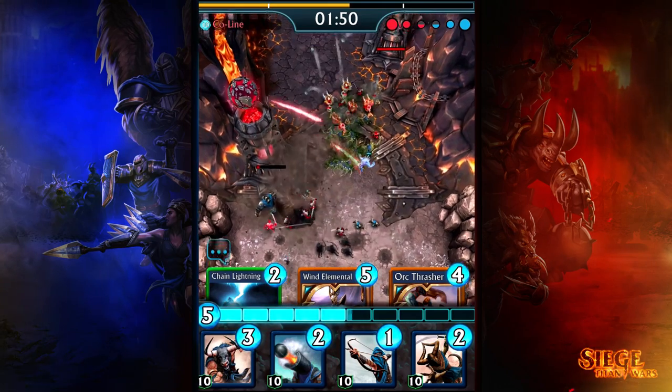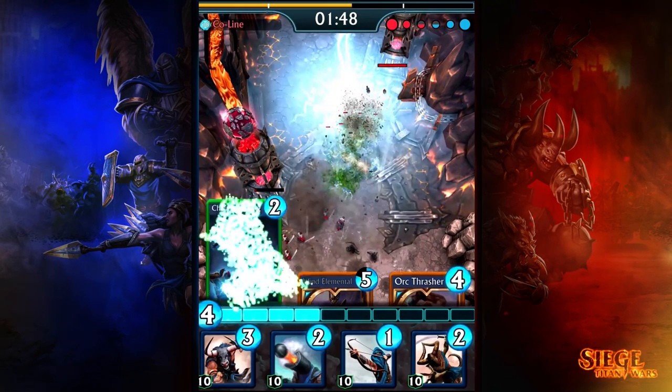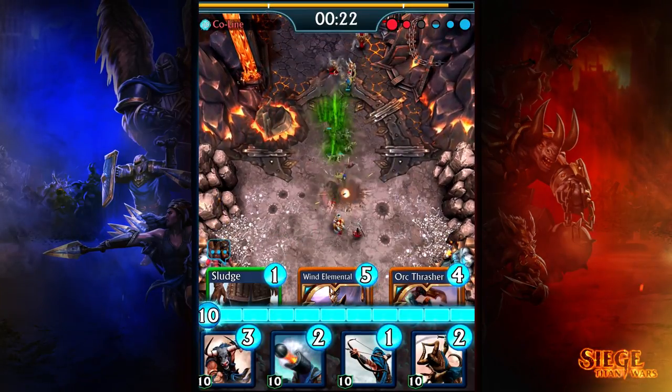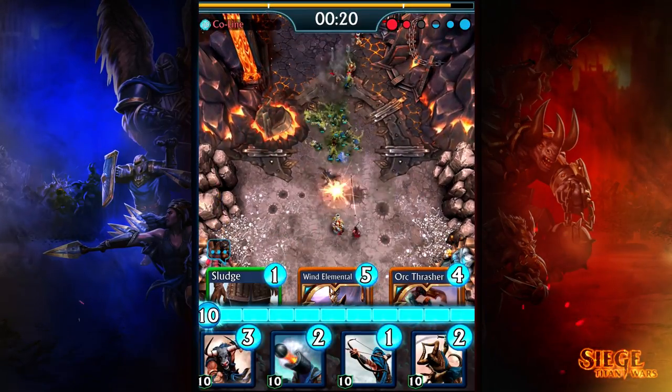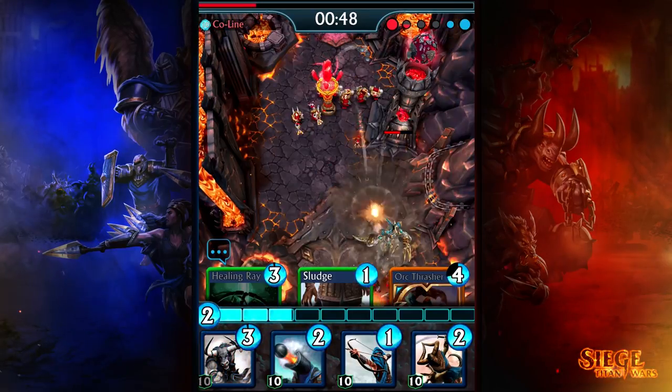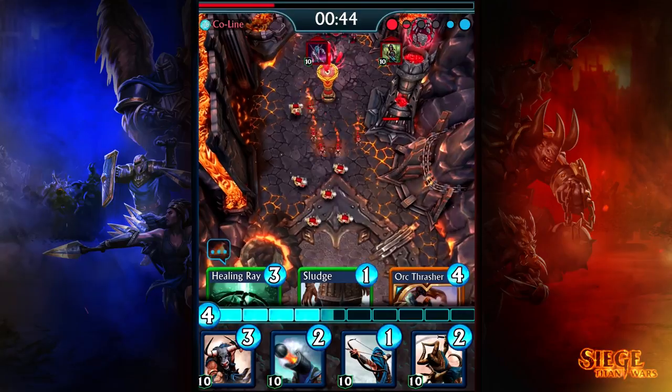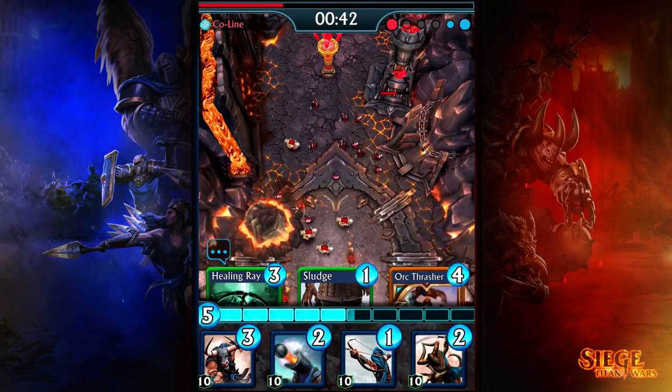When facing a Mortar Guard, you'll have to keep an eye on your attack spells like Chain Lightning, Fireball, and Corrupted Pool. These spells can be helpful for taking out a Mortar Guard when you can't reach them. However, be careful, because an attack like that could leave you exposed if your opponent plays a mana tower afterward that you now can't counter.